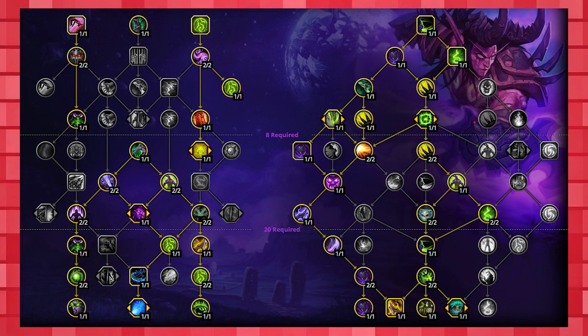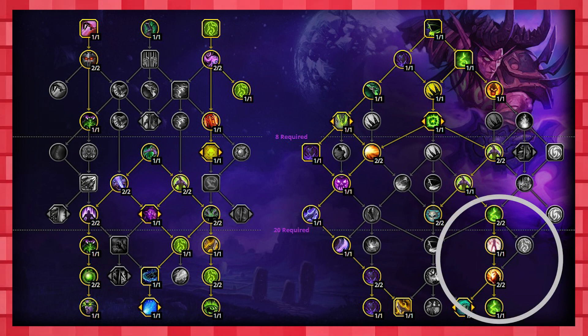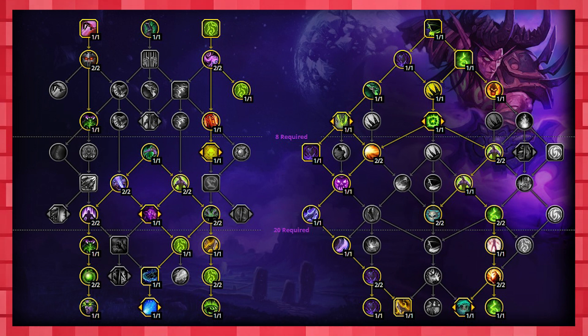Later in progression or when you're more geared, you can swap over to the damage focused build. This build drops things like Feed the Demon and Last Resort, but picks up the very strong talents on the right side like Charred Flesh and Down in Flames, leading to high uptime on Fiery Brand while also amping your fiery damage, which is almost all of your damage as Vengeance. If you want a little more survivability, you can drop Meteoric Strikes for Calcified Spikes, but this build can be susceptible to damage spikes or unknown situations like when you're not sure what happens on a fight.